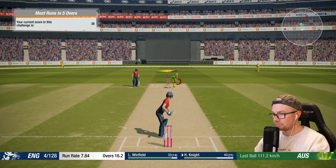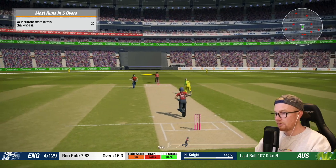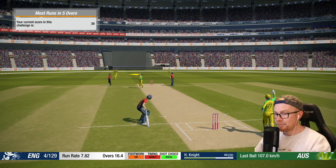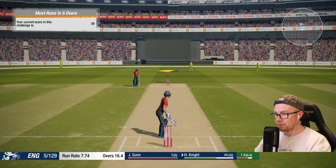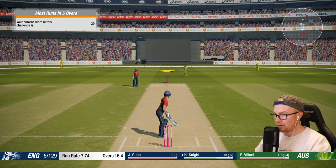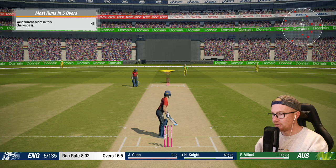That should be six of the best — go! Huge, absolutely huge. Just hit dingers! Hang on, we've hit this straight to the field. Absolute packed house here at the MCG as it should be. Oh lord, I've holed out. Winfield departs for 33 off 15. Jenny Gun at the crease now — can she hit a long ball? Let's hope so. Current score in this challenge is 39, a long way from 180. Knight brings up the 50 in style!